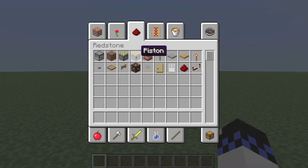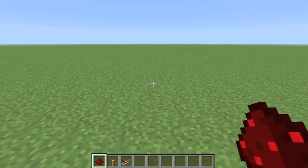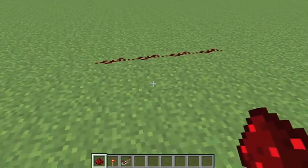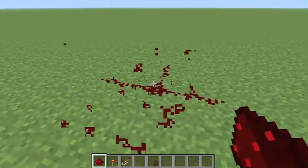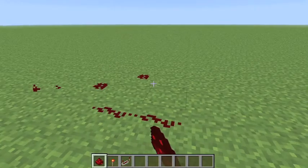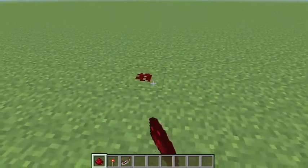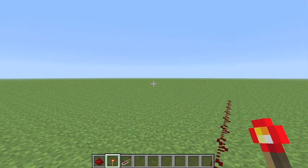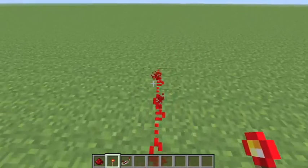I'm going to show you guys all the redstone stuff right now. So this is redstone — it can be laid out on the ground, and another cool thing is that you can split it off. When you just lay it down and there's no signal, it's pretty much dead. That's what redstone torches, levers, buttons, and pressure plates are for. As you can see, it lights itself up.